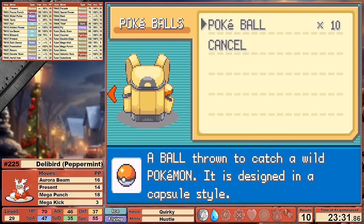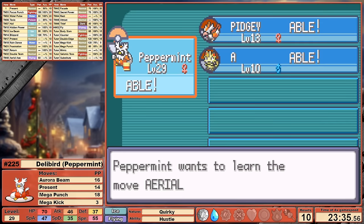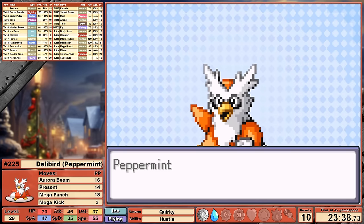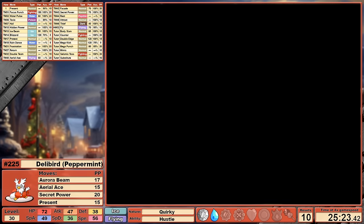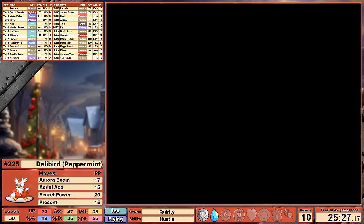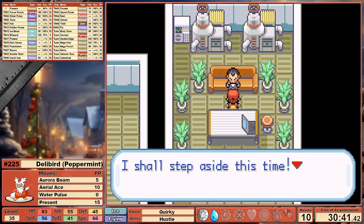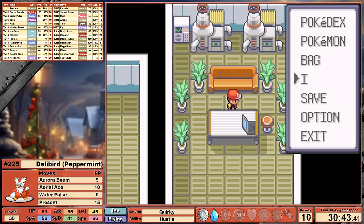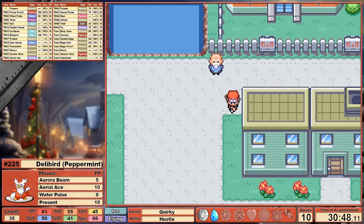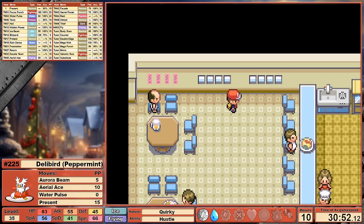On Route 9 lies TM40 Aerial Ace. This 60 base power flying move becomes 90 power including STAB. Then we add on Hustle for another 50% increase, but Aerial Ace cannot miss, so the accuracy doesn't matter. I teach it immediately, then in Rock Tunnel I make another update. Misty gave us TM3 Water Pulse for defeating her. I taught Secret Power over Mega Kick, but honestly I didn't use it much. Water Pulse replaces that, and we're ready to rock again. I then quickly progressed through the typical mid-game chores, defeating the Rockets, and heading to Erika's gym. I'm making sure to grab the Coin Case as well — I plan on coming back for TM13 Ice Beam from the game corner later. Peppermint has been feeling strong again, prepping for a third badge, so let's hop back to Schnapps.